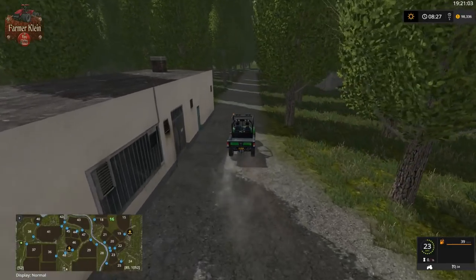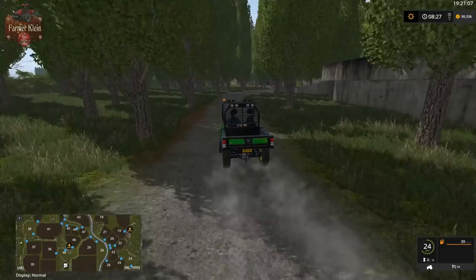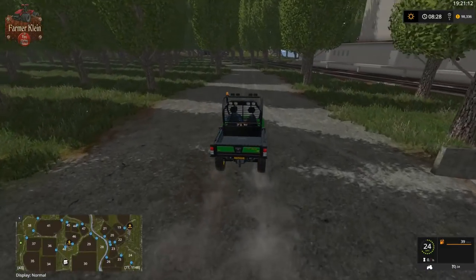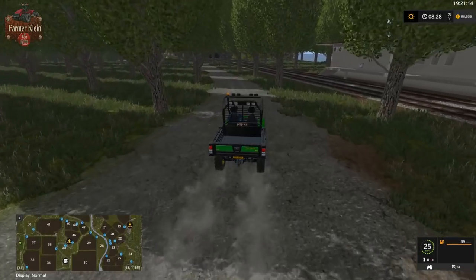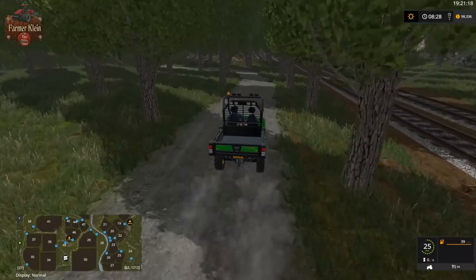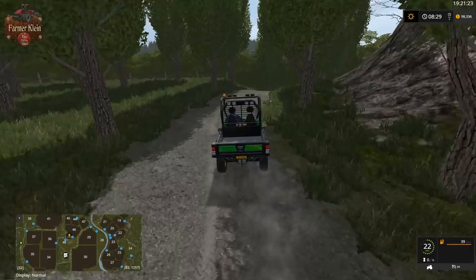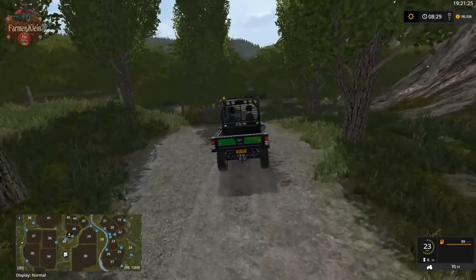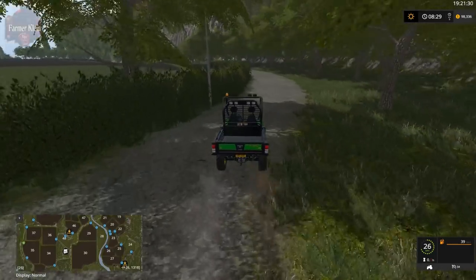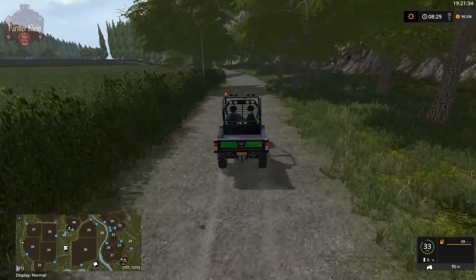This map is fully prepared for seasons and does have a snow mask, so if you're baling hay don't leave it out to get rained on, and straw bales left out will wet and rot over time. The map does not have a built-in geo at this point, so you can either use the seasons default weather or put in your own geo if you wish.